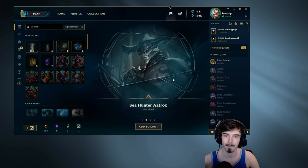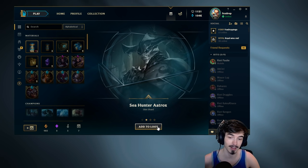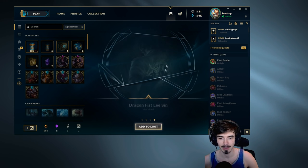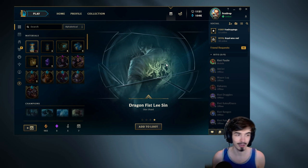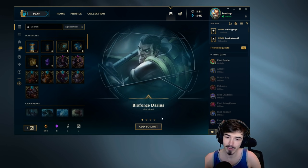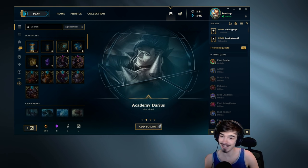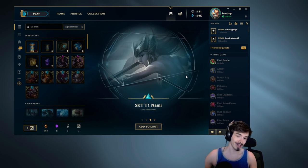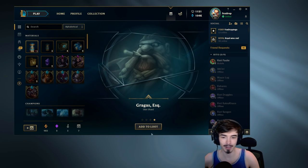I actually like Sea Hunter Aatrox. Even though it's just a standard skin, it's a really nice skin. Fnatic Janna — I am going to give that a solid meh. And Dragonfish Lee Sin. Considering how pretty wank that box was, how the crap were we getting so lucky before? That is ridiculous. Bioforged Darius — decent skin. And another Darius skin, maybe a Draven skin, an army skin — close enough. Gragas Esquire, one of my favourite Gragas skins. We're coming back down to earth a little bit here guys.